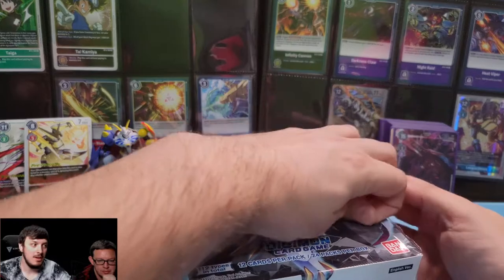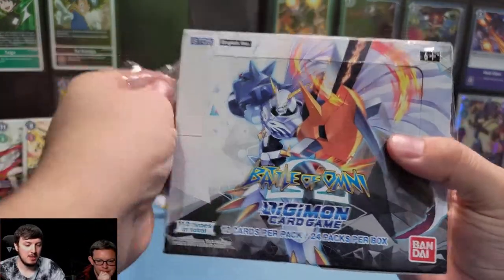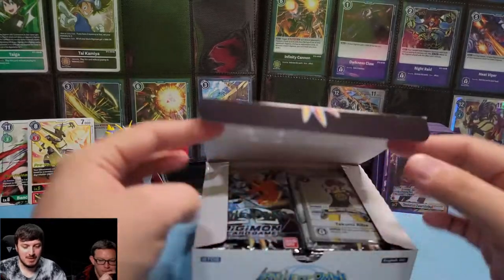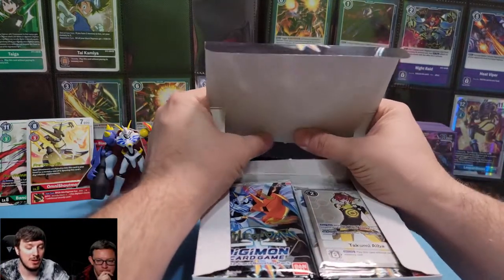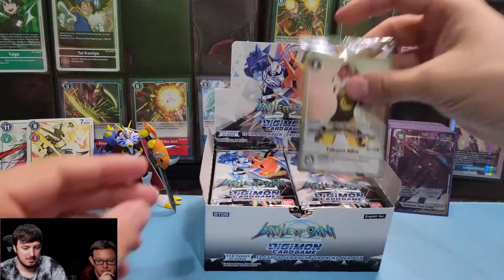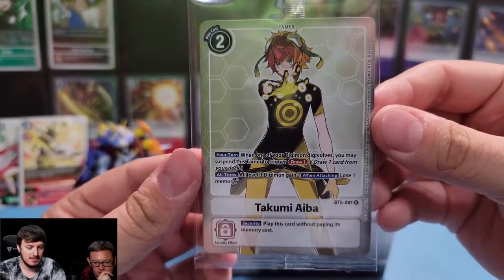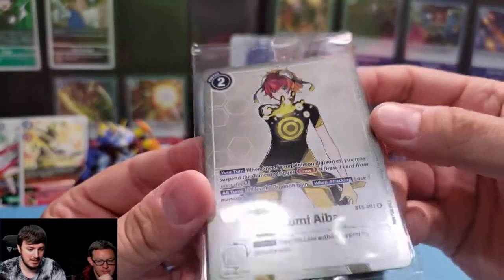So this Omnimon — for whatever reason, they decided in this set to give one Omnimon five alt arts. The Blitz Omnimon has four alt arts in it. And our box topper — nice! It's the Rookie Rush Punish Strainer. Nice, I want that!